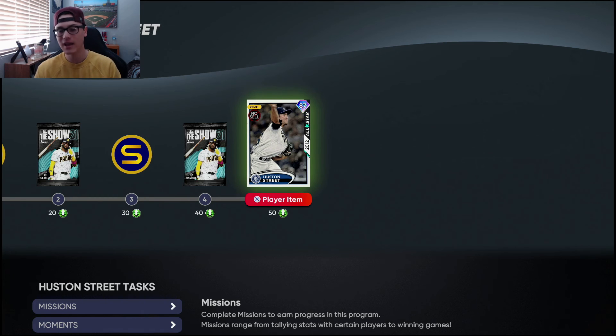That's it for today. We have the new Houston Street legend player program — lock him into the First Inning. We got the conquest map, Orel Hershiser in the headliners set, and the updated event with switched AL and NL for pitchers and hitters. New content today — you gotta love it. Content days are the best. Hope you guys enjoyed — go knock out some First Inning XP, keep grinding that reward path, and I'll see you on the next one. Peace.